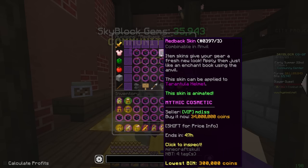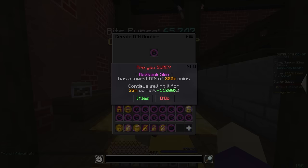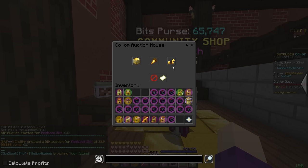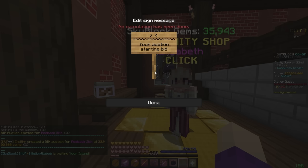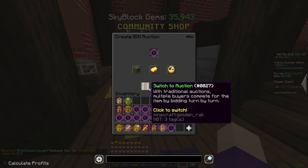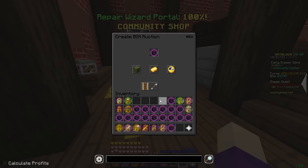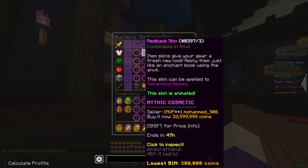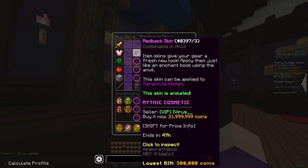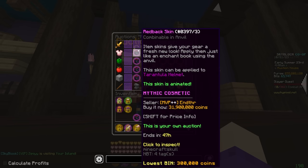Nevermind, it looks like they're going for 34 mil now. The one bad thing about fire sales is that it can take a little while for these to sell. Meanwhile, booster cookies I can just sell whenever. I think that Monster I chugged is affecting my brain. One of them just sold, so I think 33.9 is what we should be listing them for. I just did the math and apparently buying cookies it's about 30 mil, so if these drop below 30 mil I may have messed up. These skins are not selling very well.